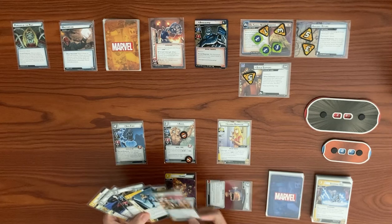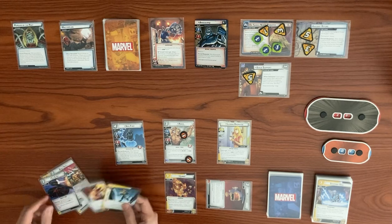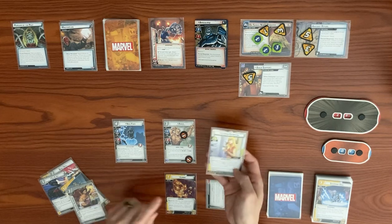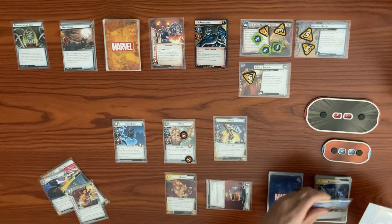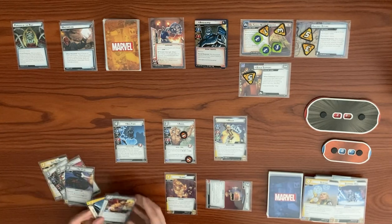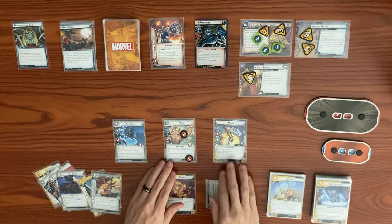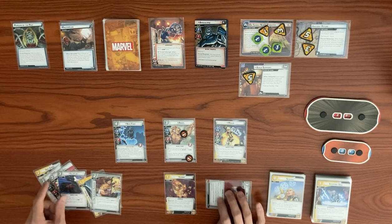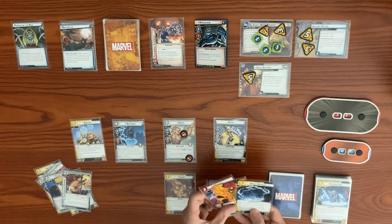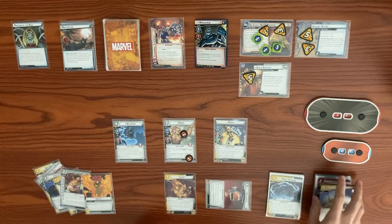We use Magic's effect to play Scrying for free from the top of our deck — look at top three, draw one: we draw the Energy. Discard Clobber, put Magic Barrier back on top. Now we can play more things. We play Sorcerer Supreme — play only if you have the Mystic trait, which we do — giving plus one hand size in hero form. We exhaust Limbo to swap Magic Barrier for Soul Strike on top.